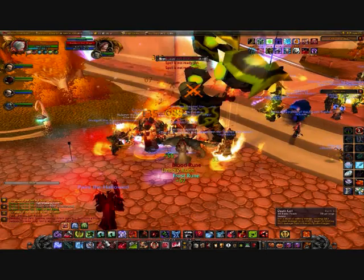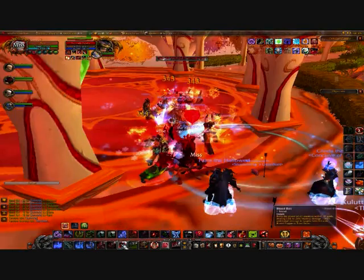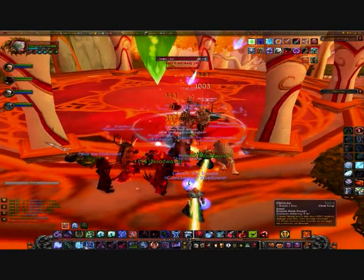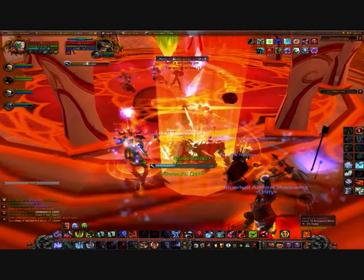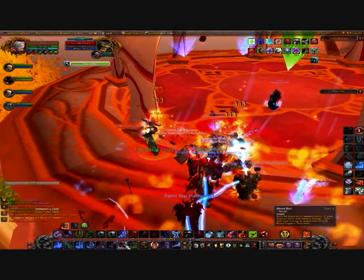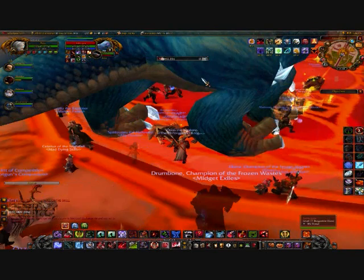That big guy is probably the toughest — he's probably got the most health so he'll be the hardest. But basically you just pull, kill, and move on. You don't get much loot out of here — you get some purple gems, and not much else apart from that; a few gold, well not even that, maybe 4 silver out of a gold.